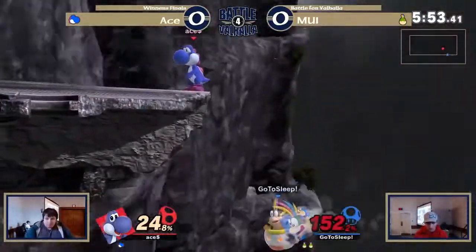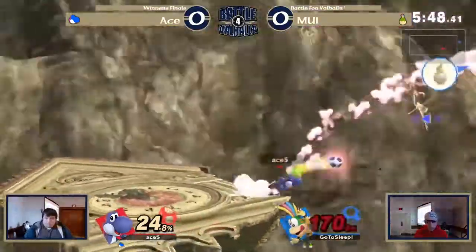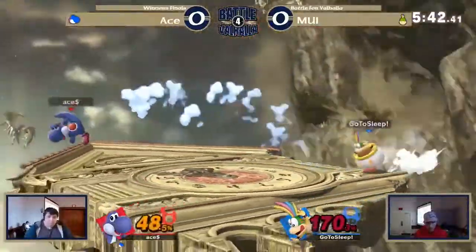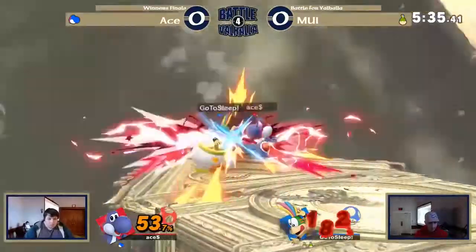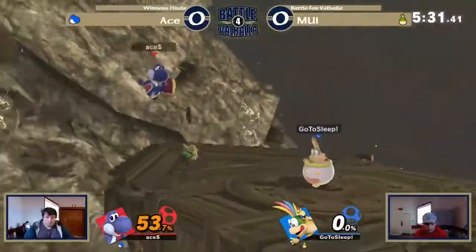152 off stage. Is Ace going to go for an edge guard or is he going to go for a ledge trap here? Probably a ledge trap — forward throw, knock him back off, force him to pick an option. MUI looks like he's going to cover high. Maybe not, goes for the back air and hits him. Ace has to be careful about the aerials at high percent because those things go significantly earlier than any of MUI's options.